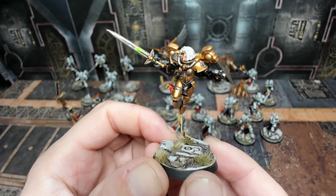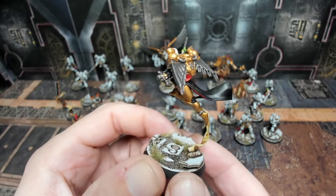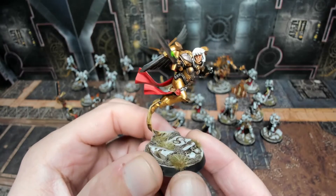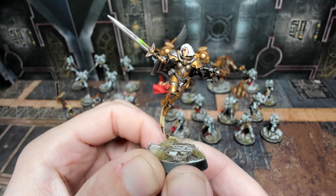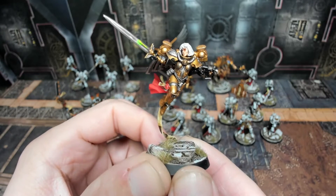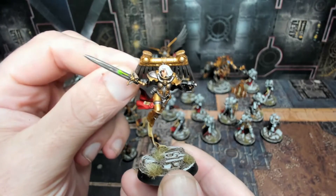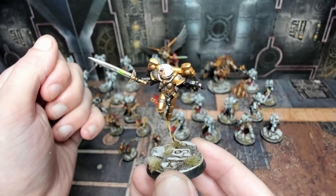Next we have the first of the Gemini. Very similar color scheme — Tesseract glow on the sword, magnetized backpack, overall gold armor so they stand out amongst the Seraphim and the rest of the army, giving them their status. Black gloves and cloth with the red underside, nice highlights. Used Guilliman Flesh for the face, and Lead Belcher and Retributor Armor for the base metallics. The look and quality of these sculpts is fantastic. I also magnetized the backpacks for the Gemini for ease of transport.